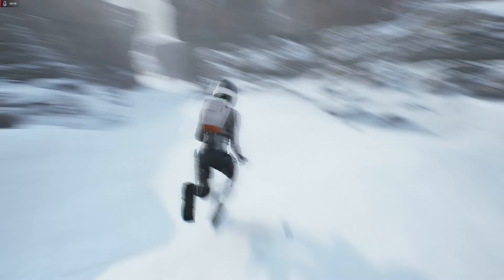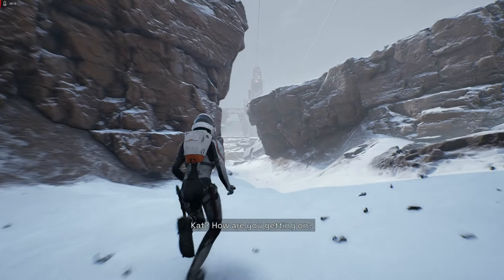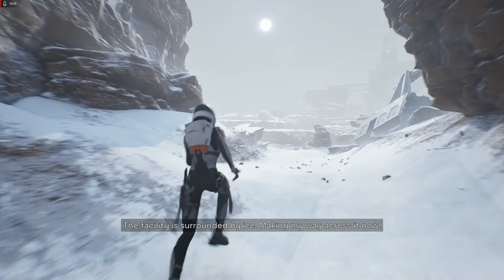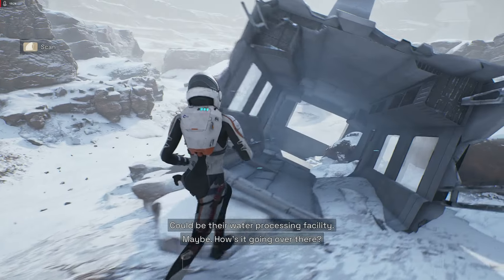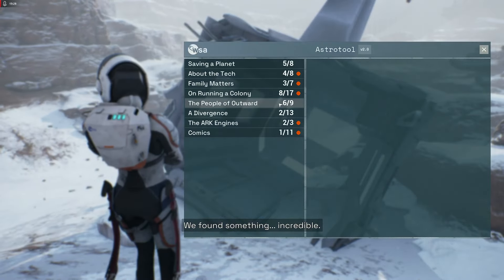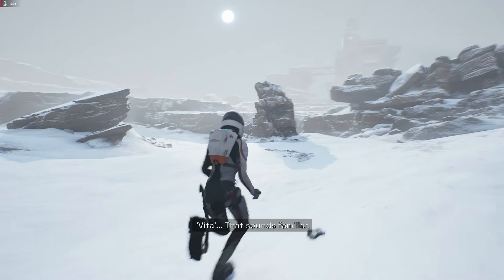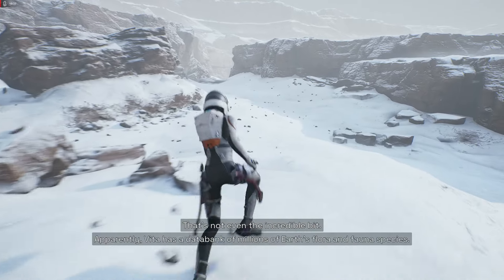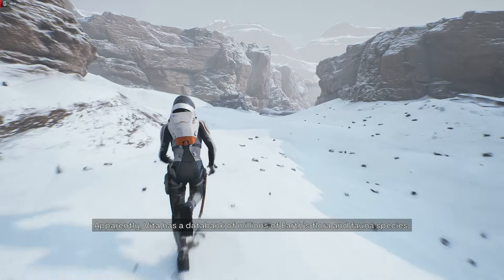There's nothing to search for down here — except rocks and snow. Cat, how are you getting on? The facility is surrounded by ice. Making my way across it now. Give me their water processing facility — maybe. How's it going over there? We found something incredible. The missing Ark — it's called Ark Vita. Vita? That sounds familiar. That's not even the incredible bit. Apparently Vita has a database of billions of Earth flora and fauna species, many of them extinct.